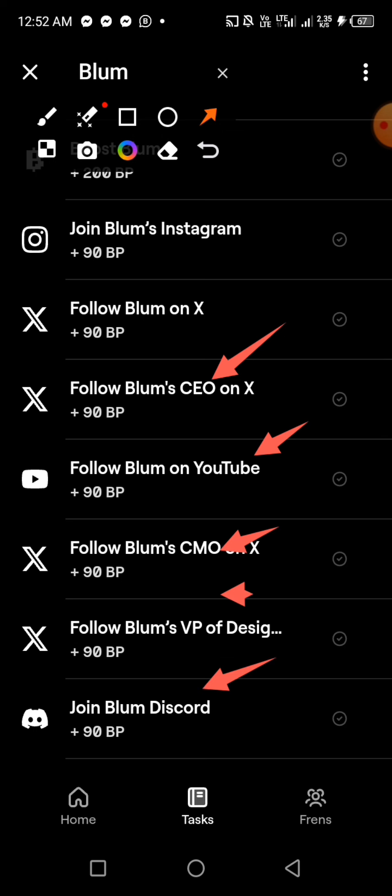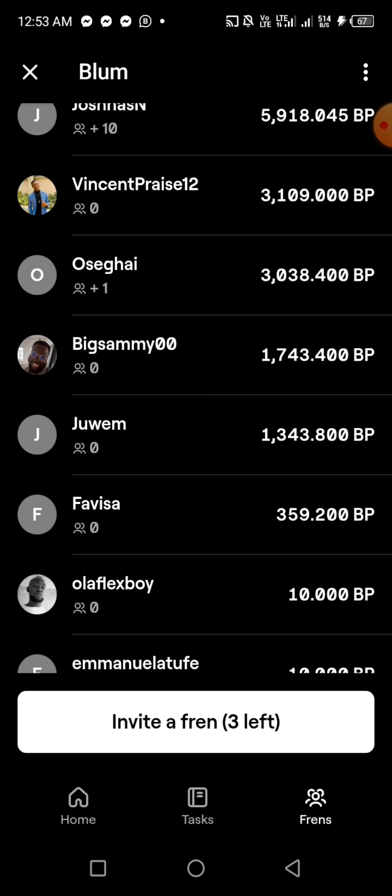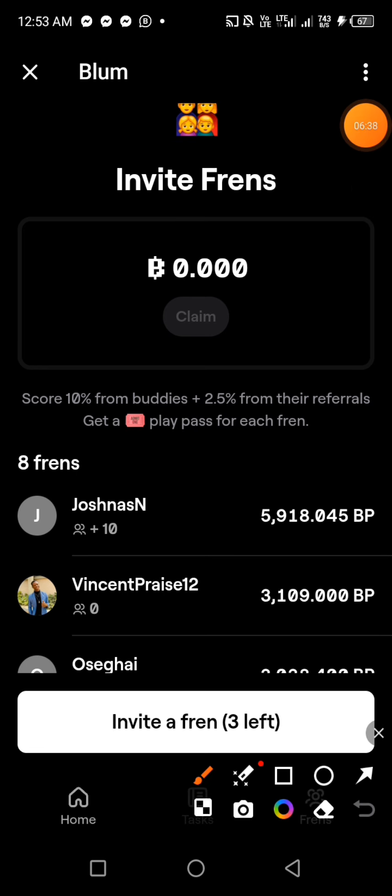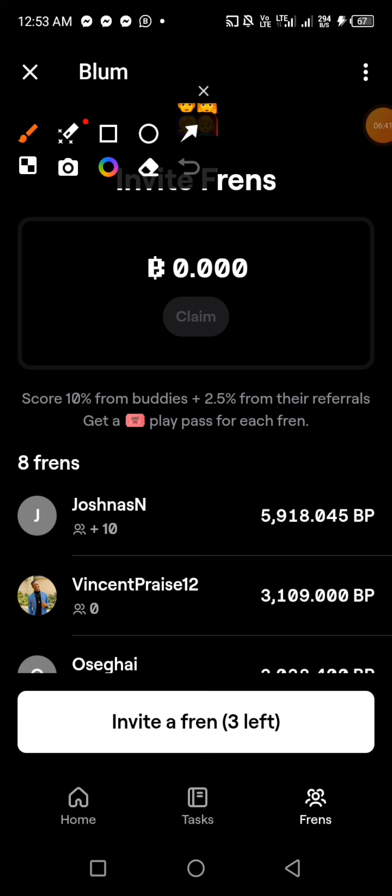The next section is Friends. I have a few friends listed here. In this game you can earn free coins from your friends. Anytime after playing you can come to the Friends section and claim coins — but only if you've invited friends to join. To invite a friend, click the Invite a Friend button and it brings out your referral link which you can share.